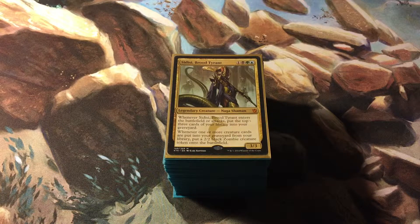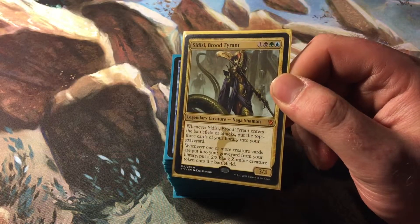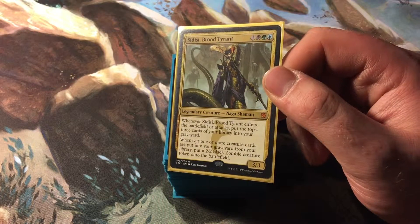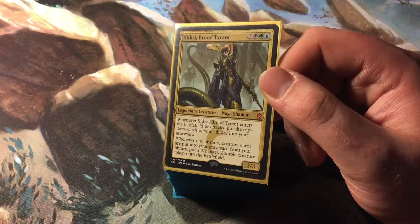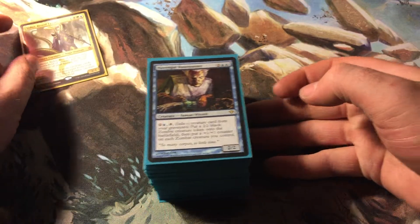I know some people who are not as experienced in the game will go, 'Well then you're gonna lose, how are you gonna — why?' Let's take a look at Sidisi. Sidisi is a Naga Shaman, 3/3, one black green blue. When Sidisi Brood Tyrant enters the battlefield or attacks, put the top three cards of your library into your graveyard. Whenever one or more creature cards are put into your graveyard from your library, put a 2/2 black Zombie creature token onto the battlefield.